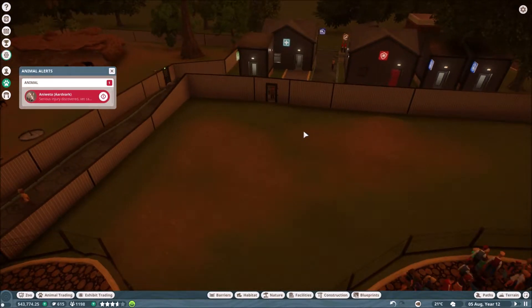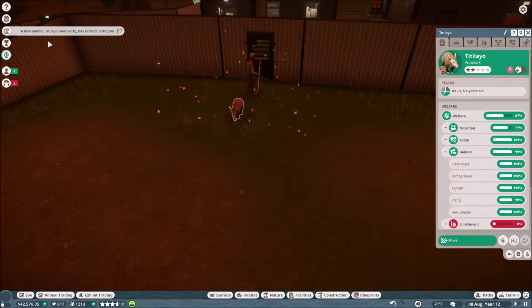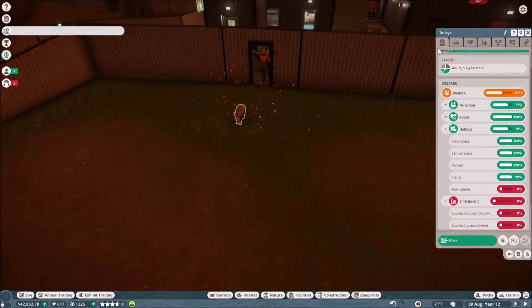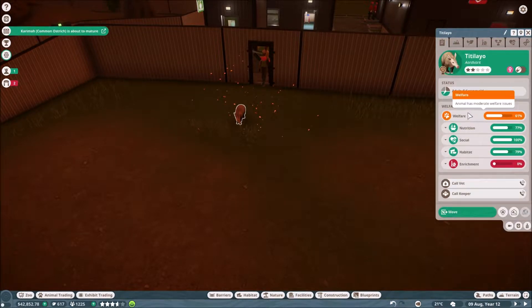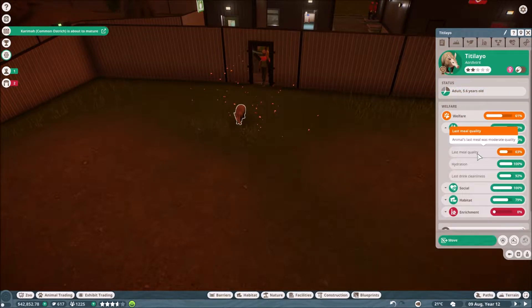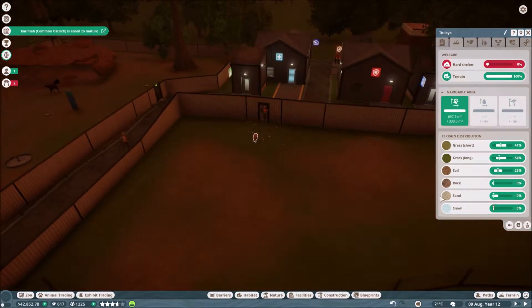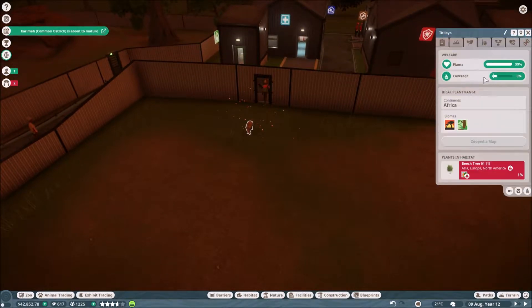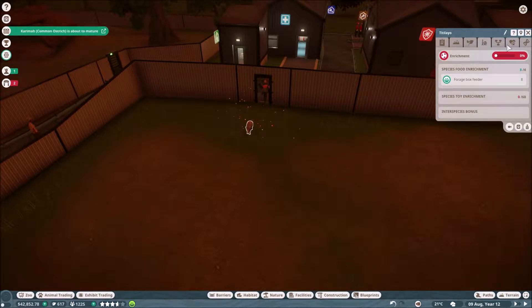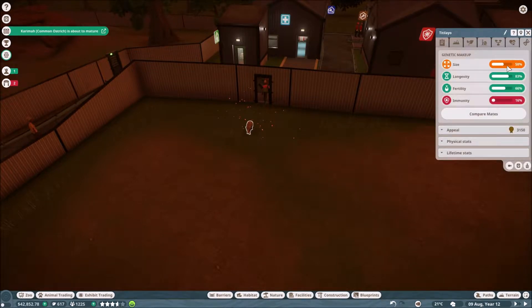The vet's been called - we won't worry about that aardvark for now because one is all we need to start getting this enclosure set up. So here is our aardvark. This is the welfare panel - it's a bit like the needs in Sims 4. You've got overall welfare based on nutrition, social, and habitat. Nutrition is fine - it got fed in the quarantine center. So obviously there's no food in here yet.